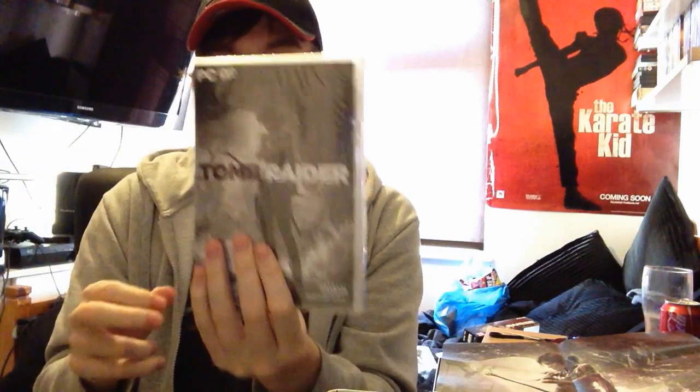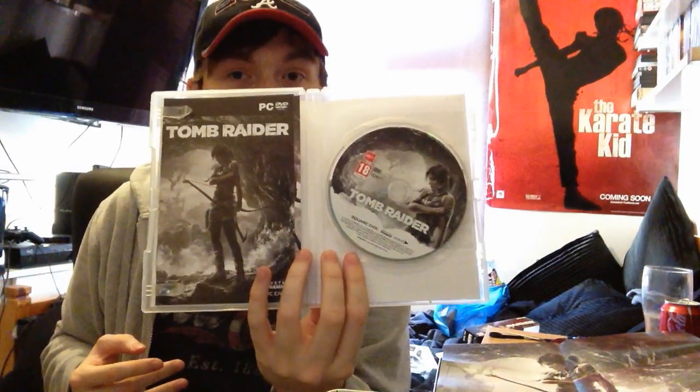And then the last thing is the actual game, which looks lovely. Inside it's just going to be like a regular game — it's going to have a disc and probably a little instruction guide. I'm going to be playing it on the PC obviously, using the Xbox controller, because for a game like this I think I'll perform better on a controller. So there's the inside: nice little booklet and disc. I think underneath the booklet there's a downloadable content code — Hitman weapons pack and stuff like that.